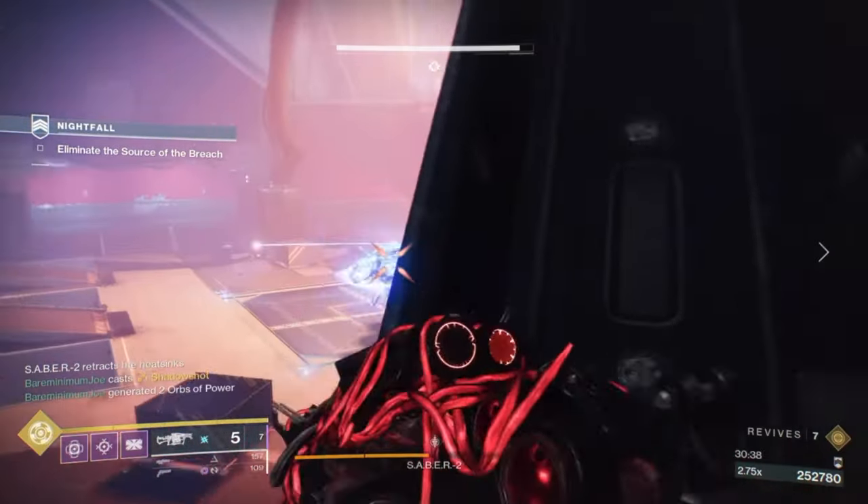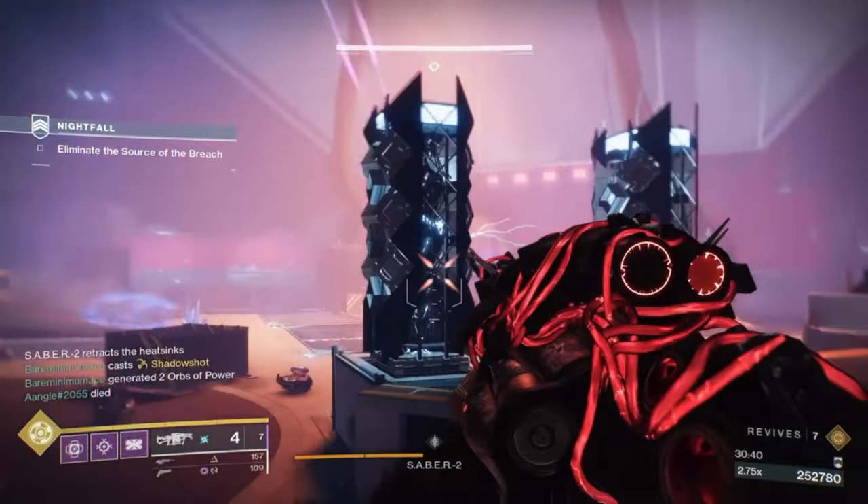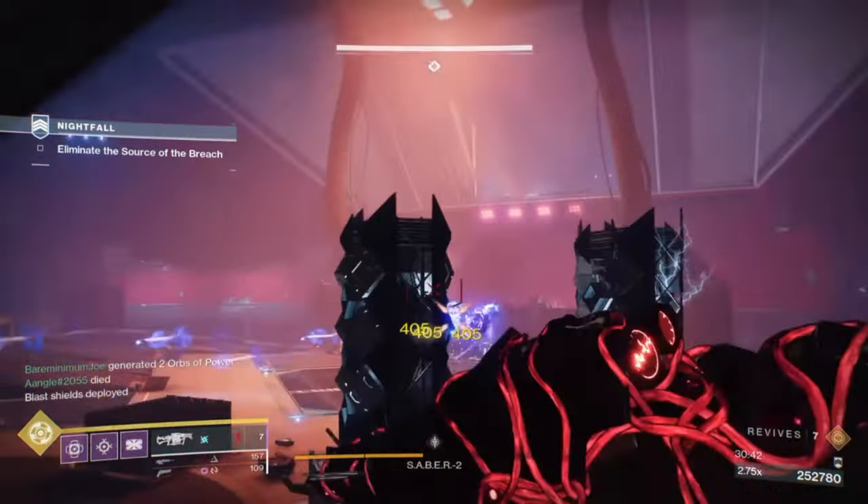For the boss room, you can go to the area shown on screen. This is useful if you struggle in the strike, as you'll be able to survive there for a bit and regenerate your health.